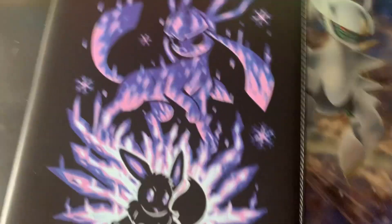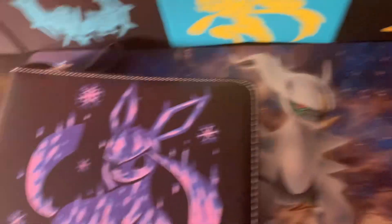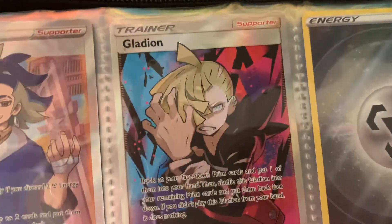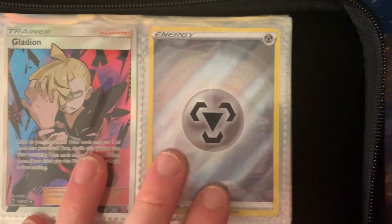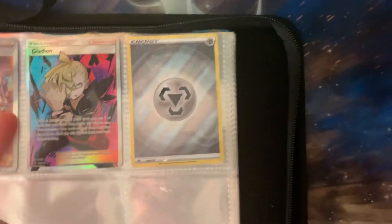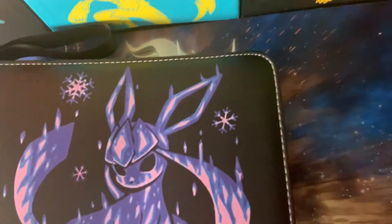Now opening the Eevee and Glaceon binder — it has a zipper, doing this one-handed. There are only three cards in here finishing it off: Acerola, which I don't remember which set it's from, Gladion which I've had for a while, and a textured rare Steel Energy from Crown Zenith — number 159 with a star, indicating it's rare, and it has actual texture unlike a regular holo energy.